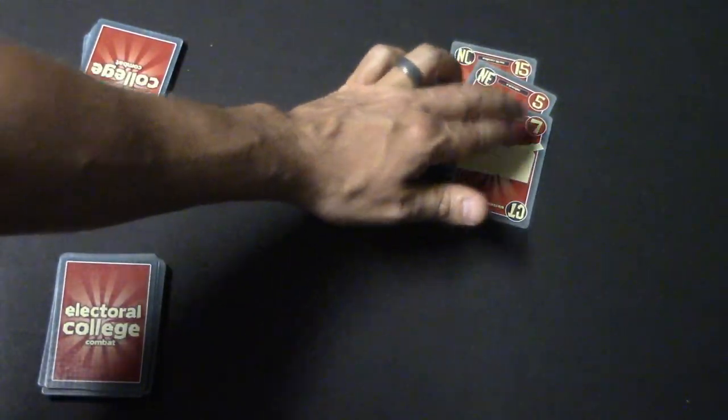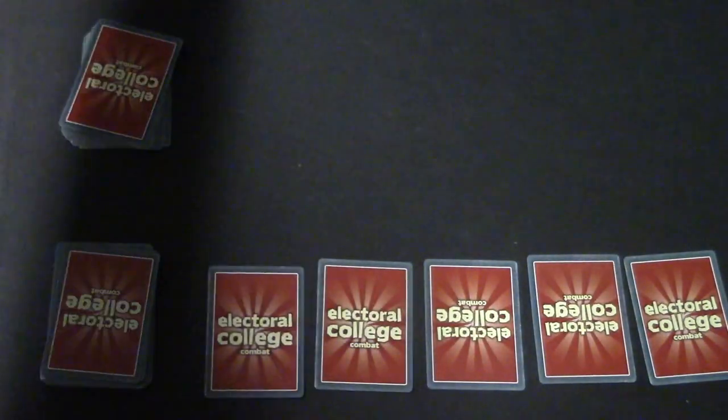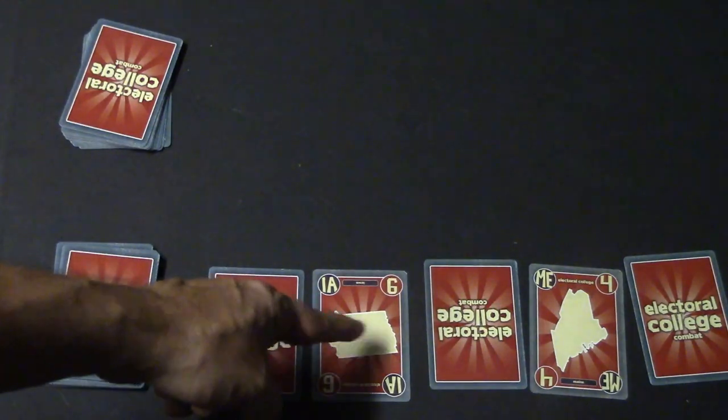He decides to take this card — Missouri — so that's worth 65, and the other player picks up two cards worth 12 more points along with his 15. Now it'll be my turn to put out five cards. The player on this side picks Iowa with six, I pick Maine with four. Since Iowa is not much higher, I'll take the lower card and two others, and my opponent picks up the remaining two cards.